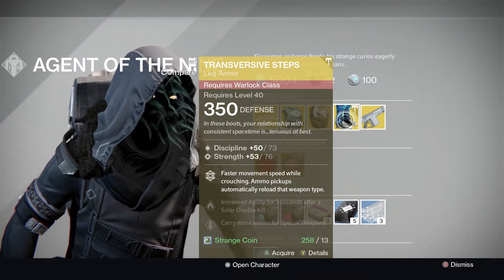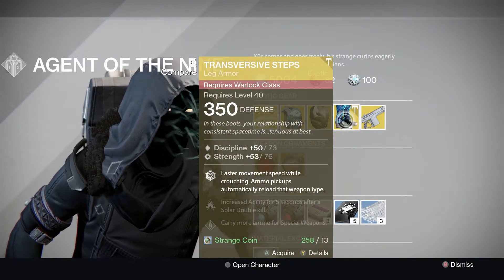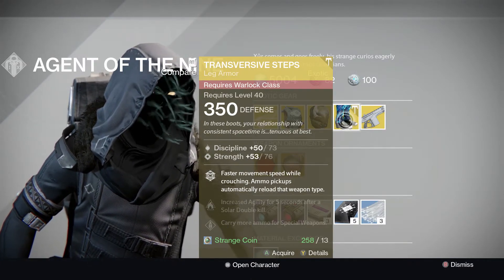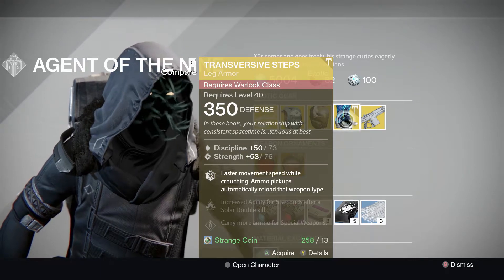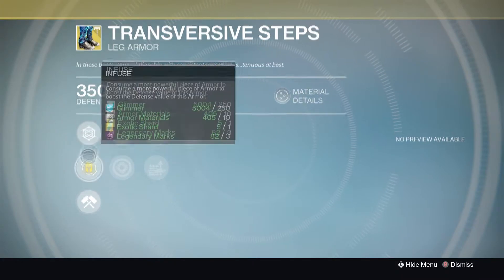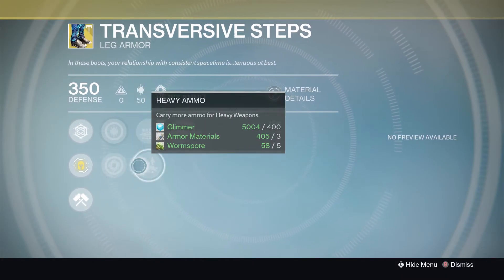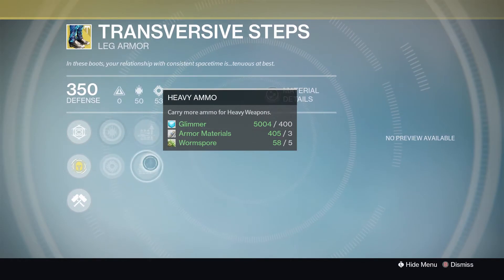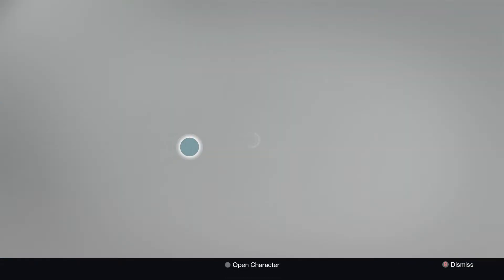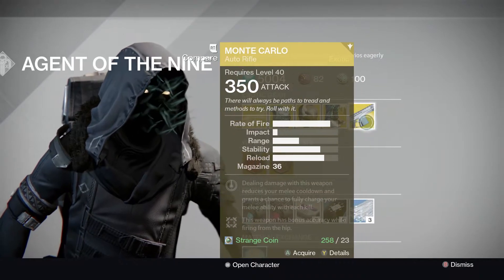The Transversive Steps have faster movement speed while crouching, ammo pickups automatically reload that weapon type — that is a really good perk. You've got increased agility for five seconds after a solar double kill, and carry more ammo for special weapons. That is actually a really good exotic, especially if you're a diverse Warlock player. Discipline and strength, heavy ammo and special ammo — you can choose between them. And the solar double down — really, really good boots.